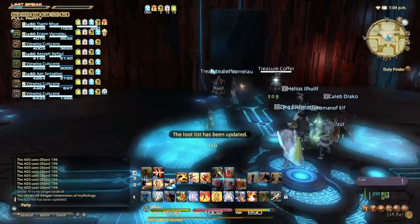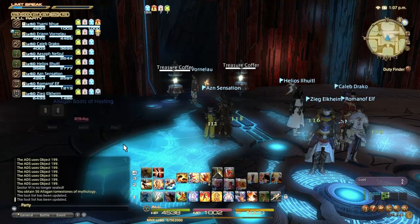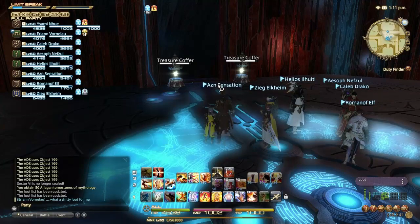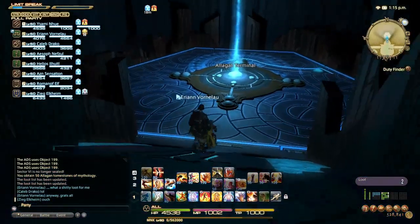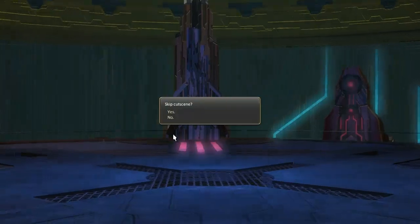Your reward for beating Turn 2 is two pieces of item level 90 Allagan gear. Next up is Turn 3 — this is going to be a double feature. Before patch 2.2, generally just one person would get the shortcut to Turn 4 and hand it out, making it very difficult to get a group that wanted to do Turn 3. This footage is post-2.2, so you get to see me as geared up as I currently am.